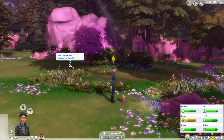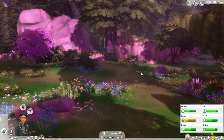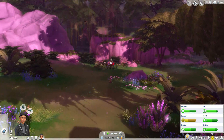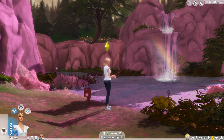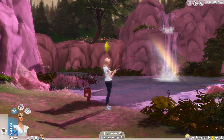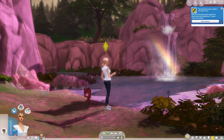Sylvan Glade is a really good place to go if you are working on the collector aspiration. You'll likely find plants like cherry trees, lily flowers, bluebell flowers, snapdragons, strawberries, mushrooms, and basil. You can also find the rare tree fish if you have a high fishing skill and use either the pond or the little lake in the back of Sylvan Glade.